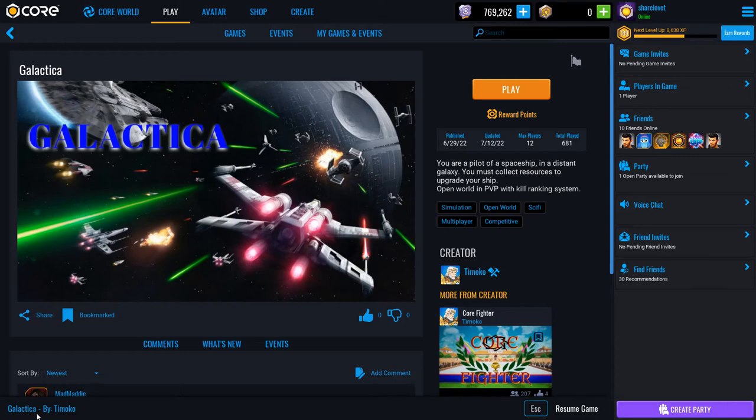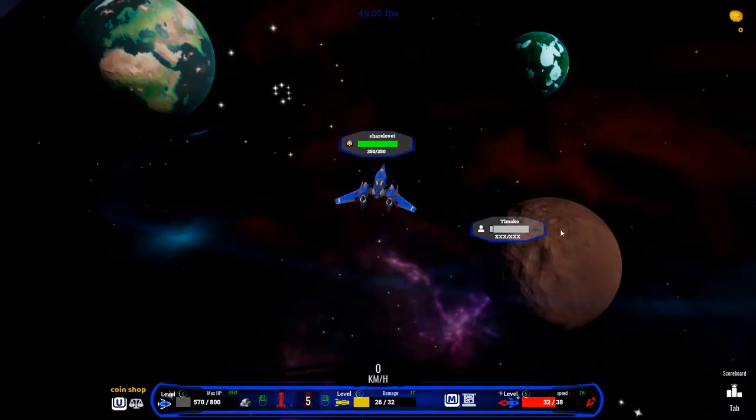CherloveT here and we're checking out Galactica Encore Games. This one's by creator Tomoko. You are a pilot of a spaceship in a distant galaxy. You must collect resources to upgrade your ship — open world and PvP with kill ranking system. So definitely some inspiration by Star Wars here. You can definitely tell that's some Star Wars art on the thumbnail. So this is a pretty cool game.